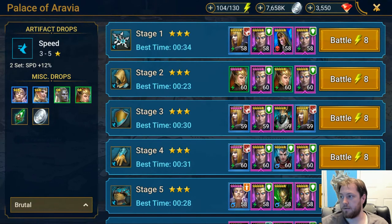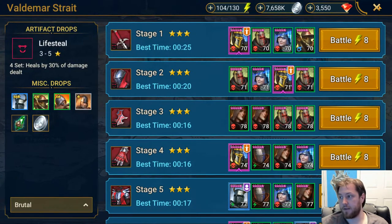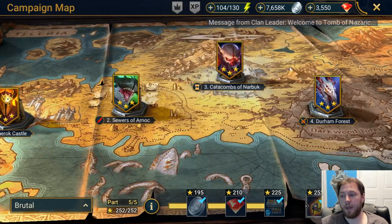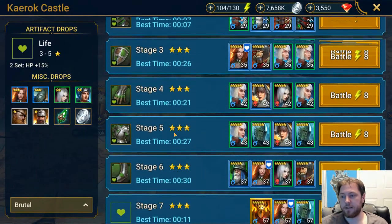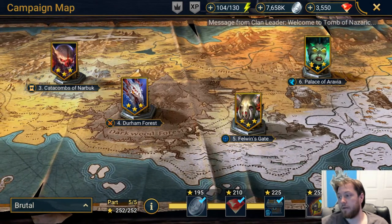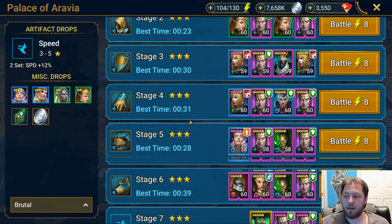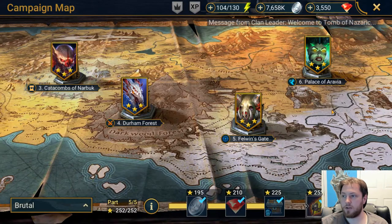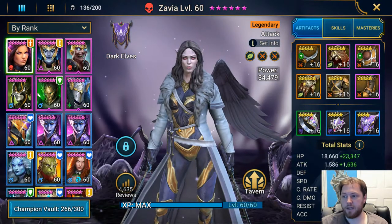You want to be farming the Palace of Arabia and Vladimir Strait for these two pieces of gear. The reason you want to play campaign so much when you first start out is you are going to be constantly leveling, constantly getting energy, and you have to get your champions to six star. Without speed on your gear, all the rest of the stats don't even matter.